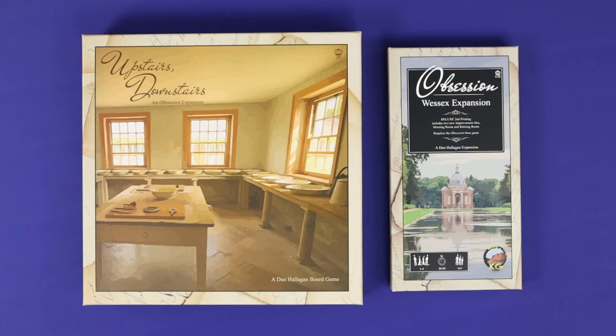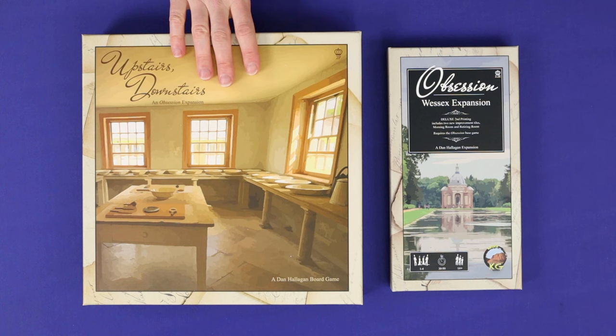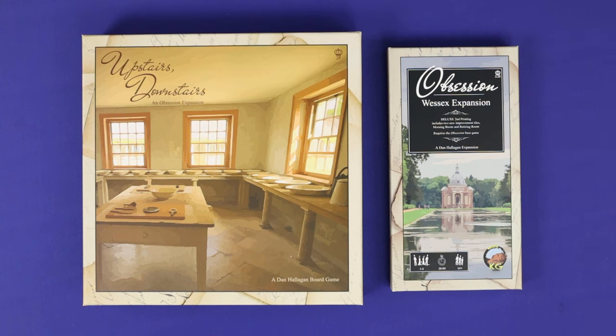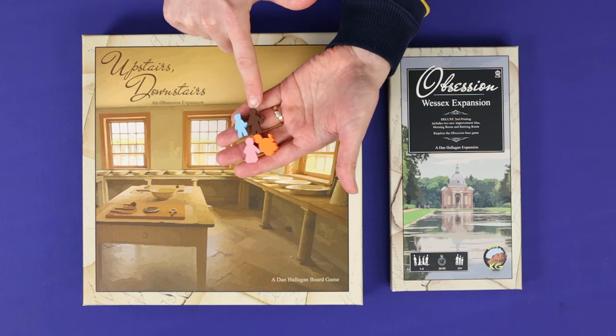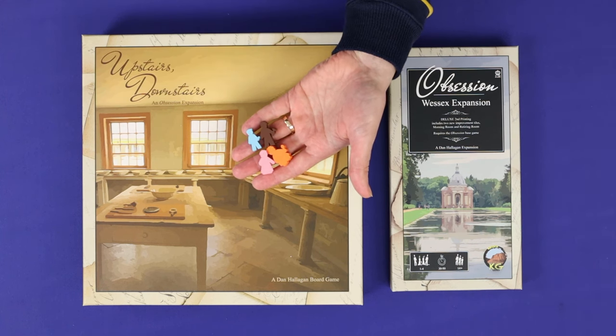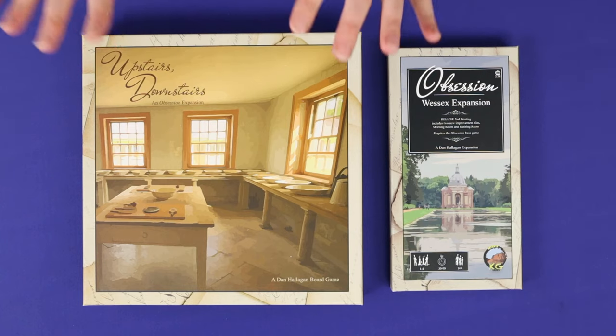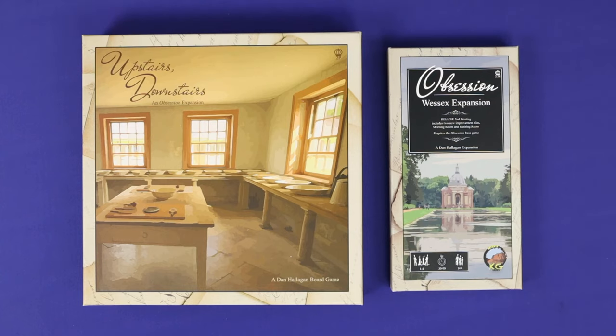In this video we'll be taking you through the Upstairs Downstairs and Wessex expansions, as well as some promotional content. Upstairs Downstairs introduces new mechanisms involving four new supplemental service types. Between the two expansions there are additional cards, tiles, and mechanisms that you can blend with either the expanded or base game. First let's take a look at what comes with these expansions and how to integrate it.